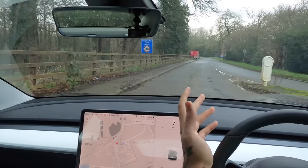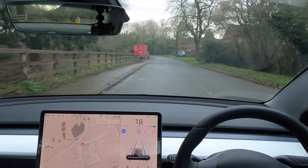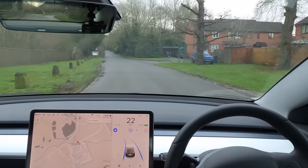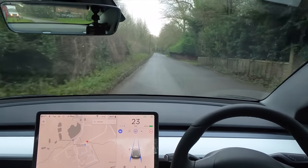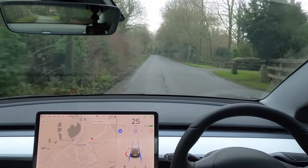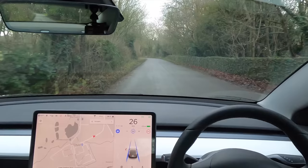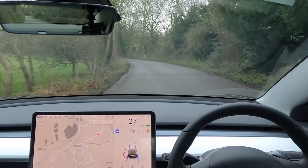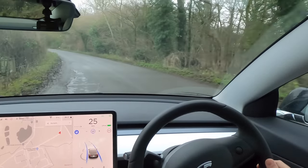Welcome back everybody to Tesla Driver. Today we're going to be testing out the car on roads with no lines. You can see right here that the lines completely disappear. I'm currently controlling the acceleration as we go around these corners, and we're going to see does the car now stick to the left-hand side — because previously it never stuck to the left-hand side here in the UK. It's sticking nicely to the left-hand side here, which is quite good. I'm bringing the speed down a little as we go around this corner. Yes, it's done that really well.